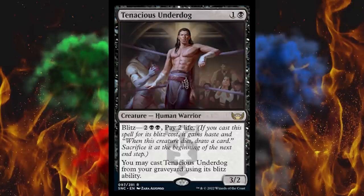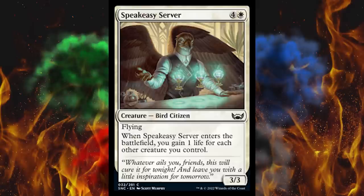Very impressive set with very impressive cards, very well designed. It's a shame there's some broken stuff in there ruining it. Next up, Speakeasy Server — it's a five-cost 3/3 with flying Bird Citizen, and when it enters the battlefield you gain one life for each other creature you control. Huge, huge card. I obviously don't need to explain why if you've played Standard in the last year or seen any of the spoilers for this.